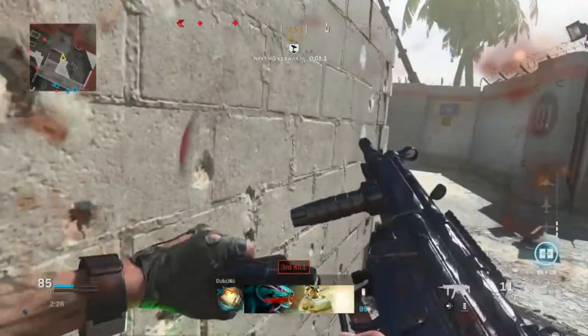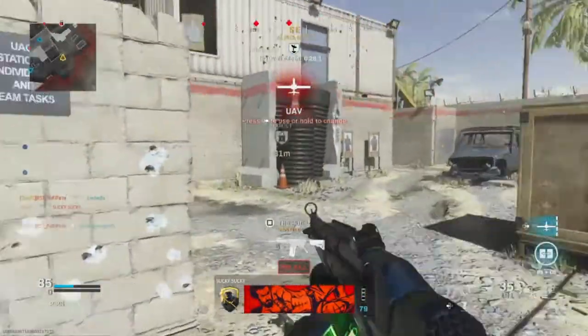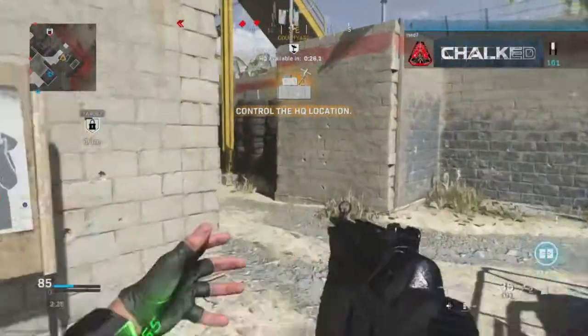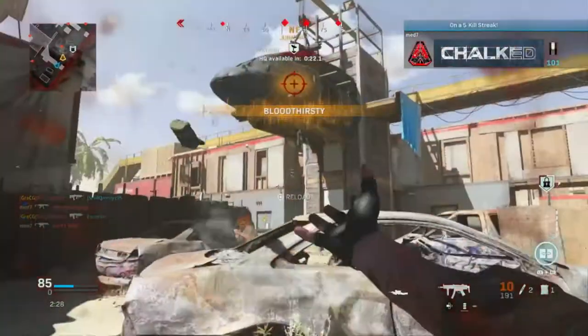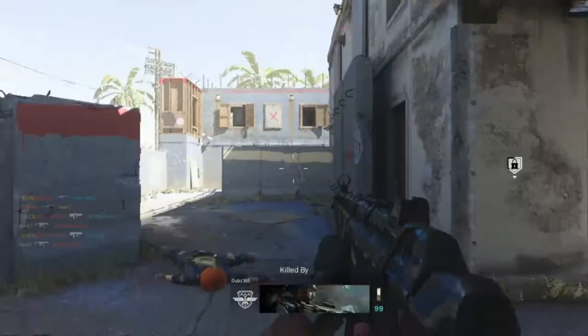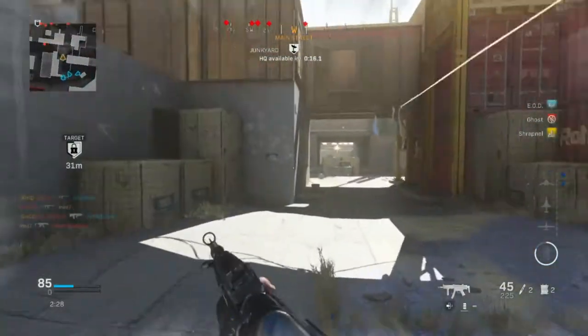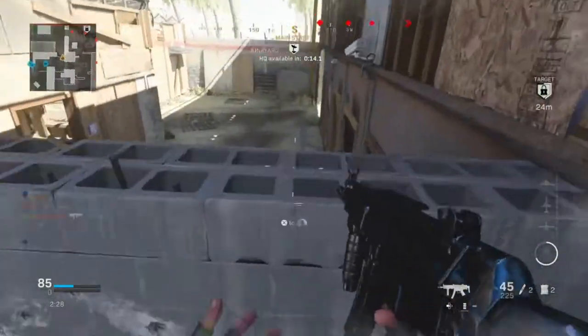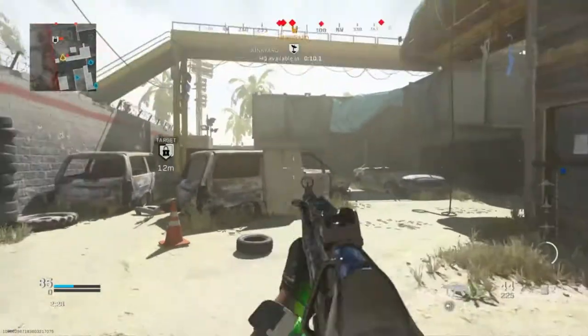As soon as I aim, my aim doesn't move. It can be an issue if your centering is slightly off - that's where problems come in and I have died a few times this way. But it's just getting used to it. I'm sure after a couple more days I'll be able to eliminate that and experiment with my sensitivity a little more. It's definitely an experimental thing and getting used to it takes a while.